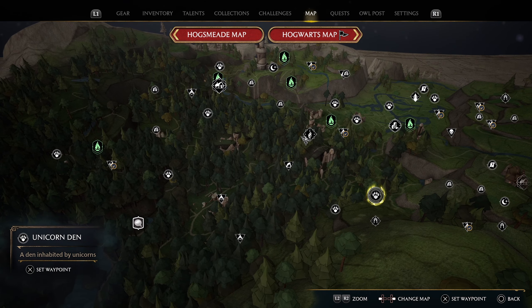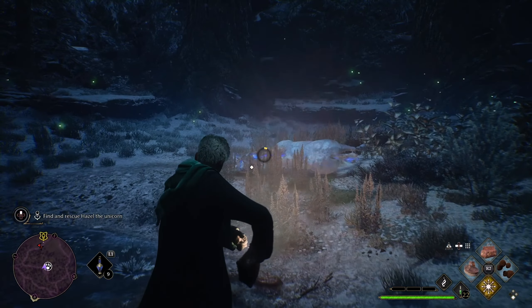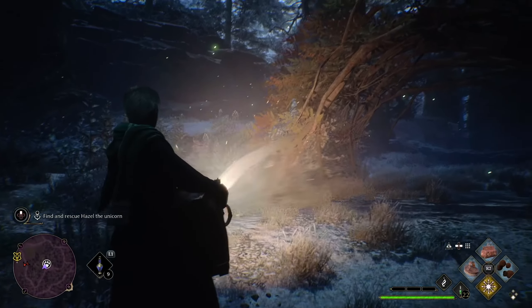To collect them as easily as possible, use the Disillusionment Charm and then freeze one using Glacius with your character as close to them as possible, then use the Knapsack. Be sure to collect two — a male and a female — so you can start breeding them as early as possible.